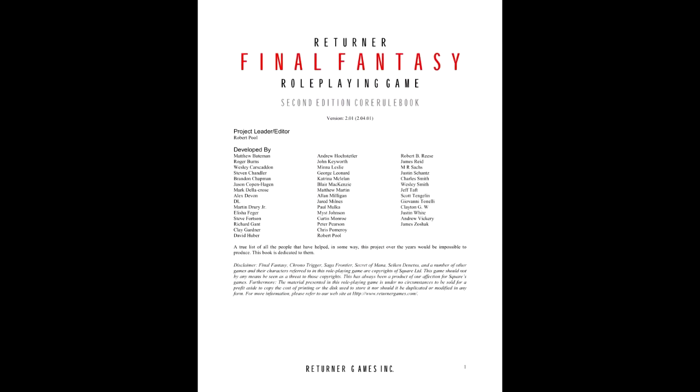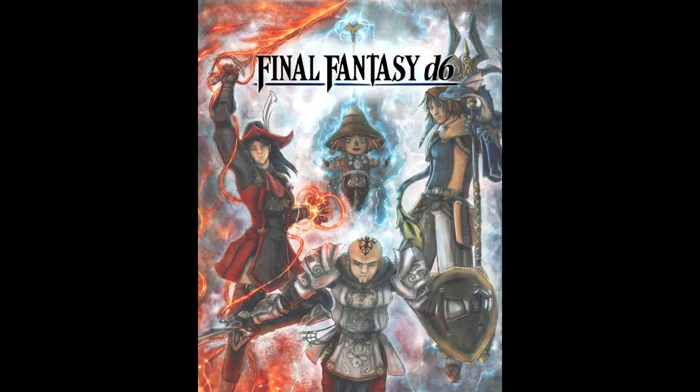The patient zero for many of these games will be the work of The Returners group, the earliest example of a Final Fantasy role-playing game. Final Fantasy D6 is no exception. Starting out as an undertaking by Scott Teneglin, it began with a small group of designers changing hands over the years, with its current version developed by Samuel Banner. Originally starting out as a hack of The Returners' work, time made it take its own path. In the words of its creator, it wants to aim for the feel and style of the Final Fantasy series, using a rule system for casual play as opposed to the more hardcore approach that The Returners did with their work. How does it hold up? Let's find out.